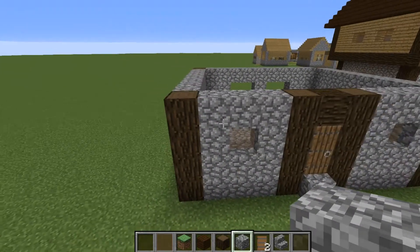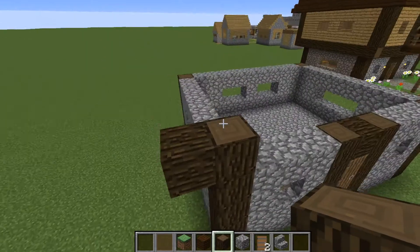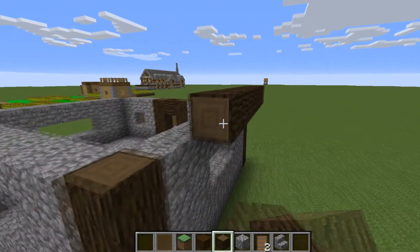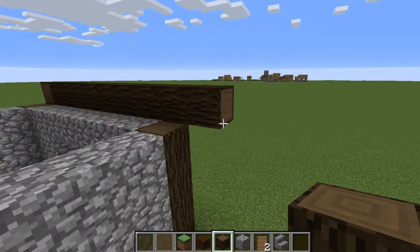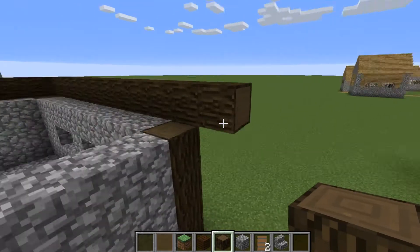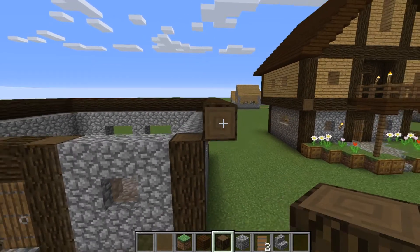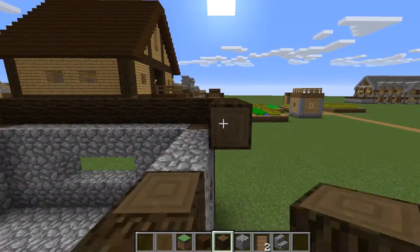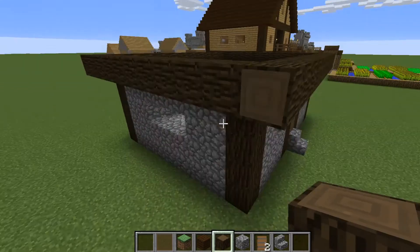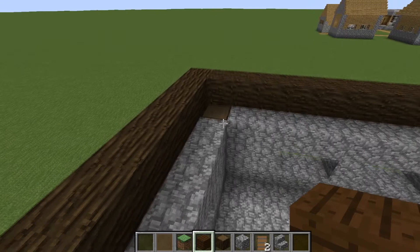Now we are going to start on the second layer. Get out your dark oak wood and all the way around you're going to build it out one block, like this - come out one all the way around. Then make that look nicer, and next we can fill all this in with dark oak wood planks.